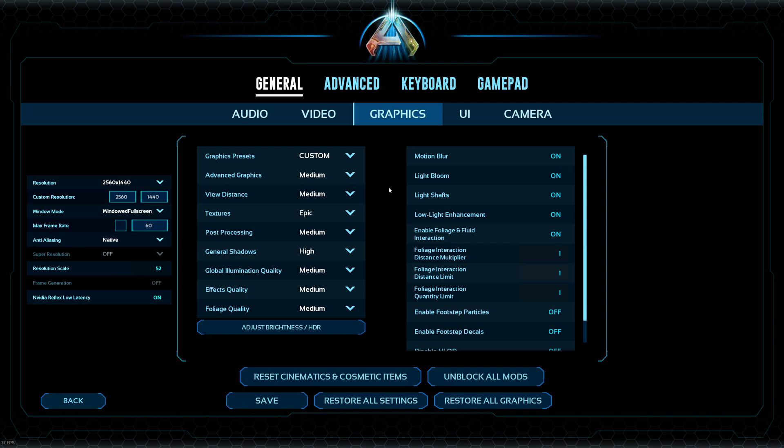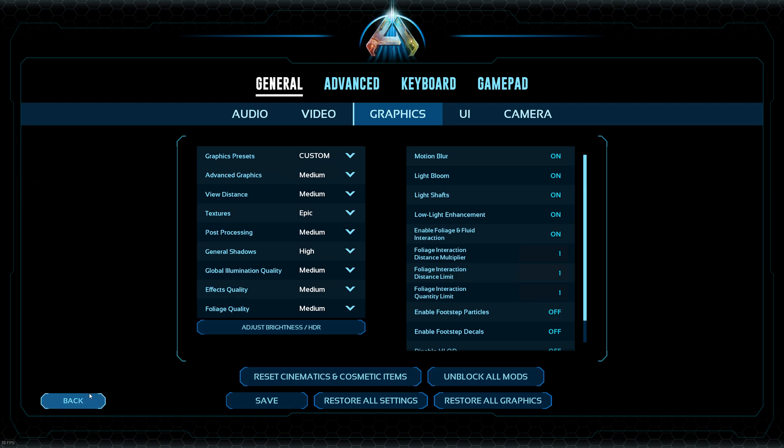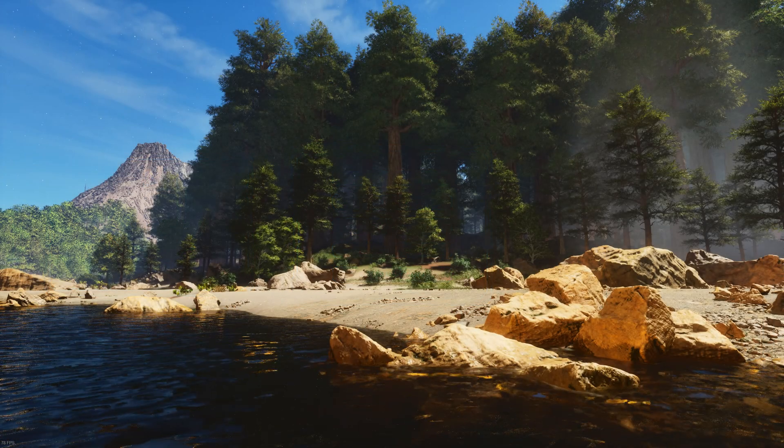One quick pro tip when you are setting up the graphics: set your graphic preset to low first. For whatever bizarre reason, in ASA you can only change a couple of settings directly, so when you set it to low it's going to change a bunch of hidden settings to low as well that you wouldn't normally be able to change. Then I set it to low and bring everything back up to max or medium or whatever. I don't know aesthetically what difference that makes, but it makes a big difference in performance and gets you more fps.